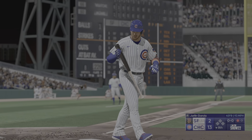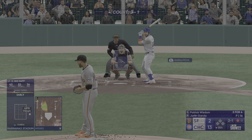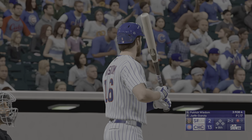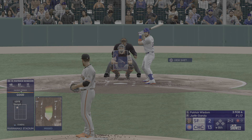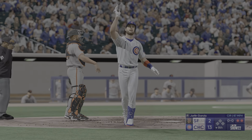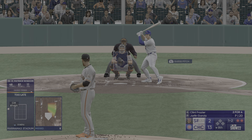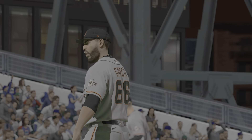Swing and a miss — struck him out, that's the first out. Up next, Patrick Wisdom — swings and misses for strike one. He's trying to go deep with that swing. And now the lefty — swings and misses, that's out number two. Back-to-back strikeouts to start the frame — that's now three in a row. He's really settling in and getting a feel for his pitches, throwing them where he wants to right now. Got him — that's his second strikeout.